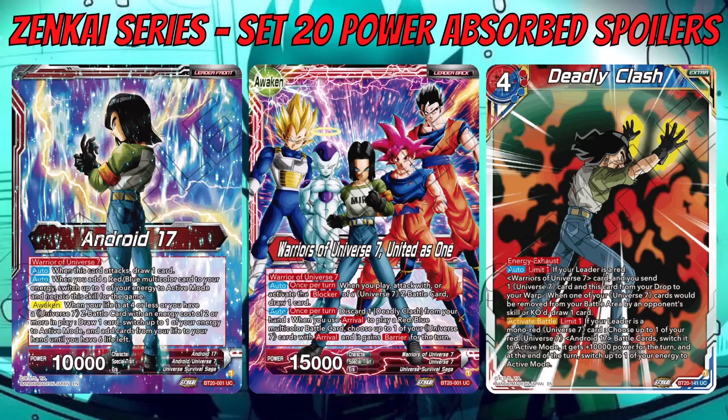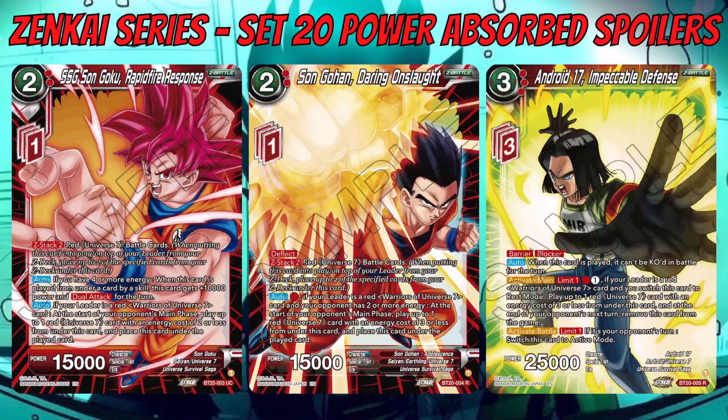The red side gets multiple Z battle cards: SSG Son Goku: Rapid Response, Son Gohan: Daring Onslaught, and Android 17: Impeccable Defense. Goku and Gohan are both two-cost 15k requiring one Z energy; Android 17 is a three-cost 25k requiring three Z energy with Barrier and Blocker, while Gohan has Deflect. Both Goku and Gohan have Z Stack 2 — when played, place up to two red Universe 7 battle cards underneath. Goku's first auto: if you have four or more energy when played from under a card by a skill, it gets 10k power and Dual Attack for the turn.